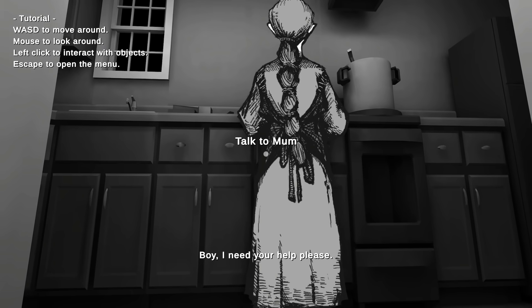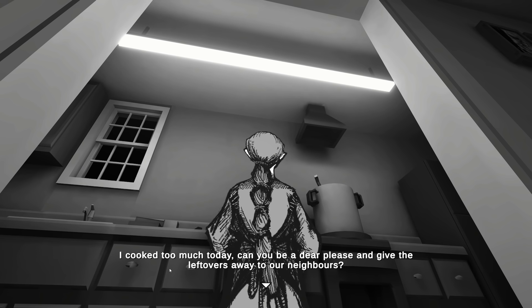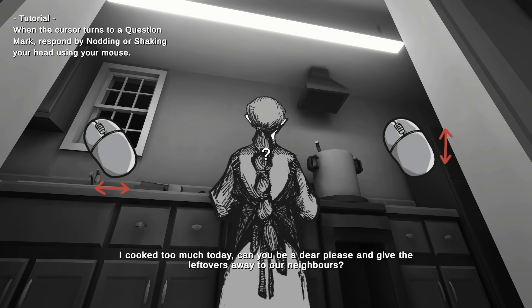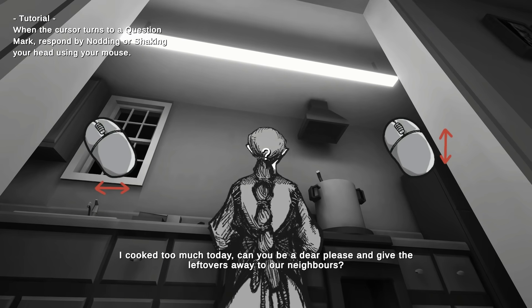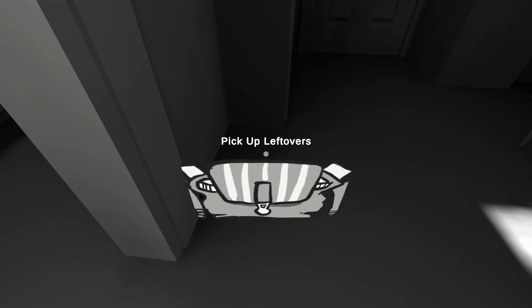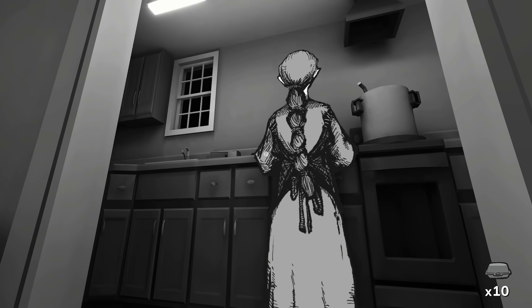So there's our mum. We interact by left-clicking. She says: 'I cooked too much today. Can you be a dear and give the leftovers away to our neighbours?' When the cursor turns to a question mark, respond by nodding or shaking your head with the mouse. She adds: 'They're not going to bite. You'll have to be a big boy one day. Don't be like your dad. I've put ten boxes of leftovers in the bag beside you — pick it up.' So we've got ten leftovers to deliver. Let's go.